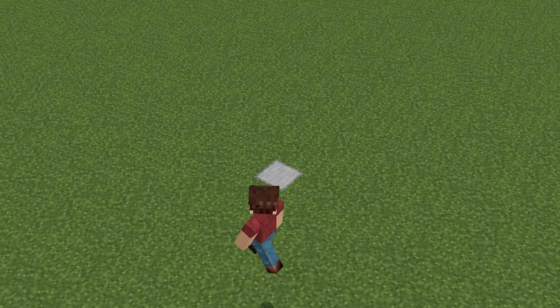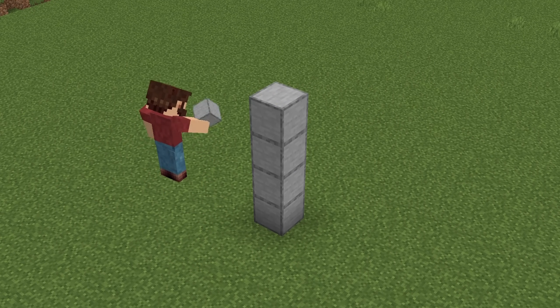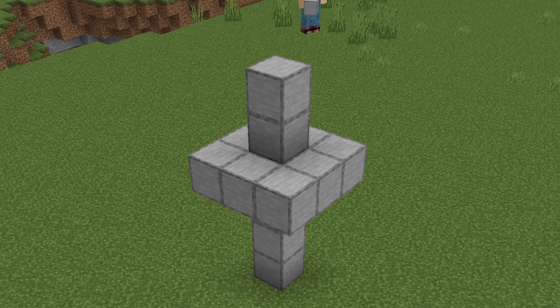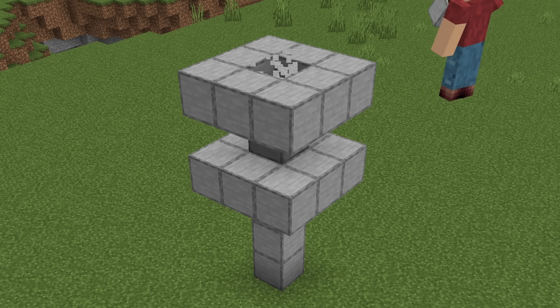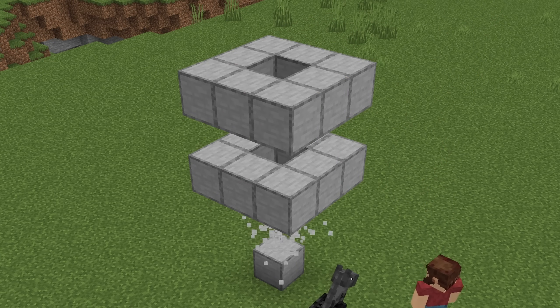First, you're going to want to mark the different layers that you're going to be working on. The bottom block will be where we have our floor level. Then we will make a ring three blocks above that, skip a block, and then make another ring around the top block. Then we can go through and remove all the middle blocks, except for the one on the bottom that's marking the floor.